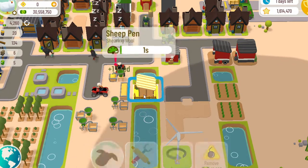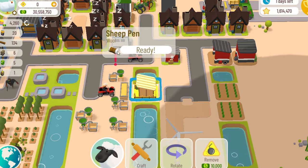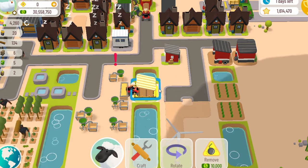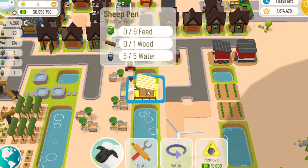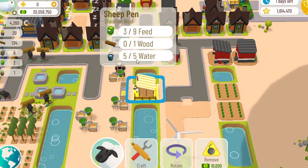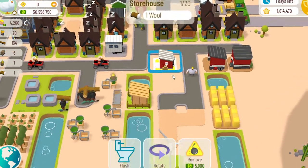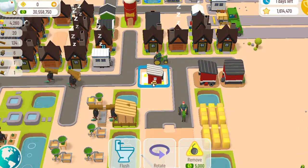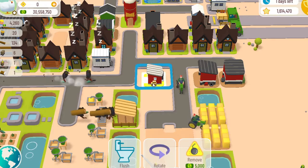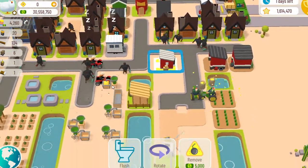I'll show you real quick — that's what the wool looks like. The rancher gets it, and you can see we need nine feed, one wood, and five water. Then they store it in the storehouse — that's important, you need a storehouse.